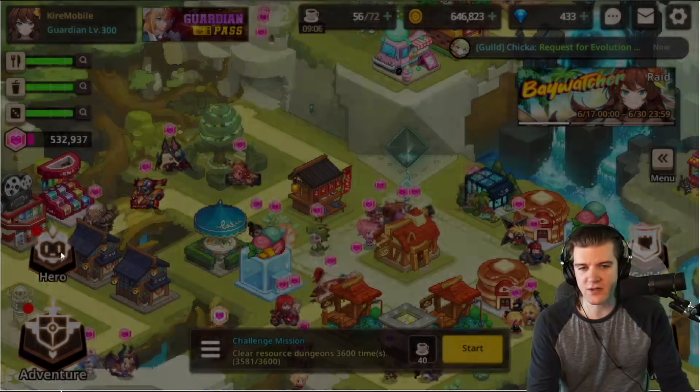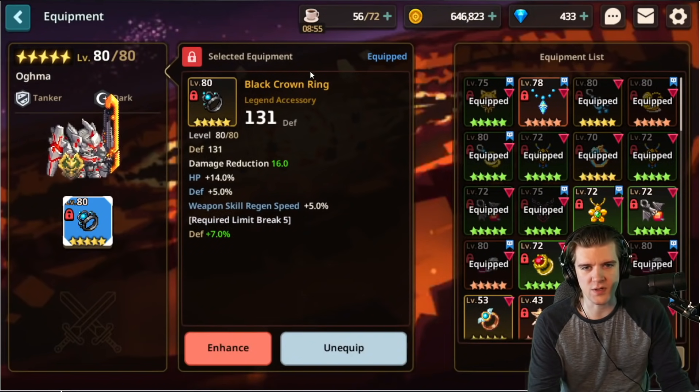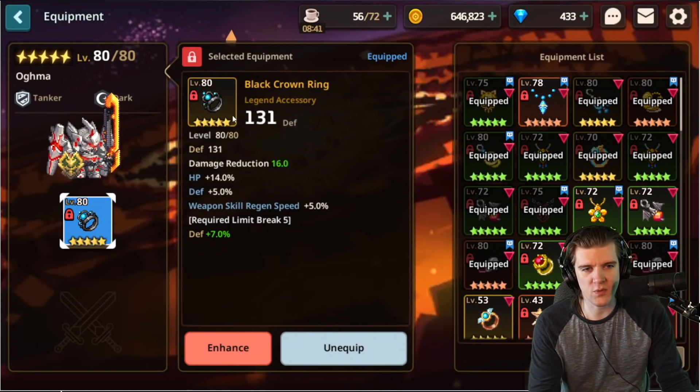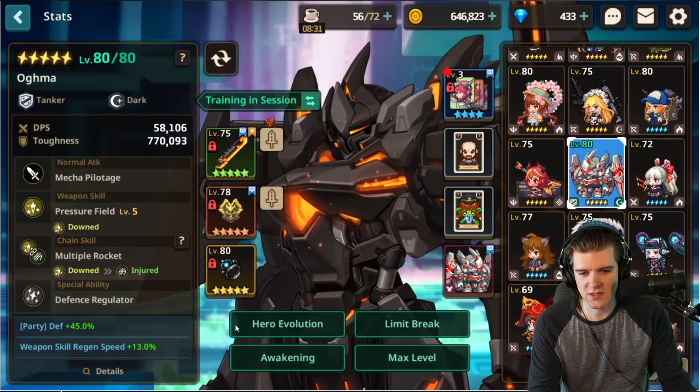There are a couple of things in this event that I think are really awesome. The first is the Black Crown Ring in the Rift event rewards, and it's very free-to-play accessible — it's pretty low on the event rewards list. The reason I like it is because this is probably the best legendary accessory when it comes to survivability. The only thing that beats it is a fully max limit broken Mad Panda Brooch, but look at all these stats.